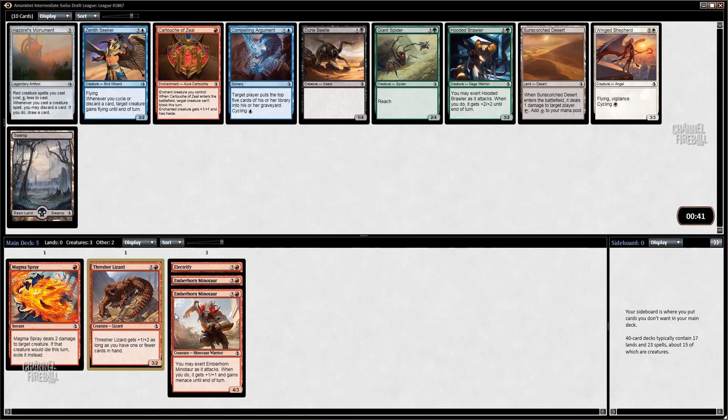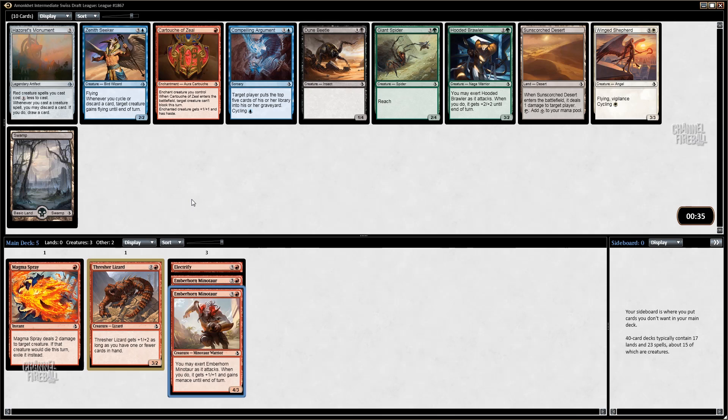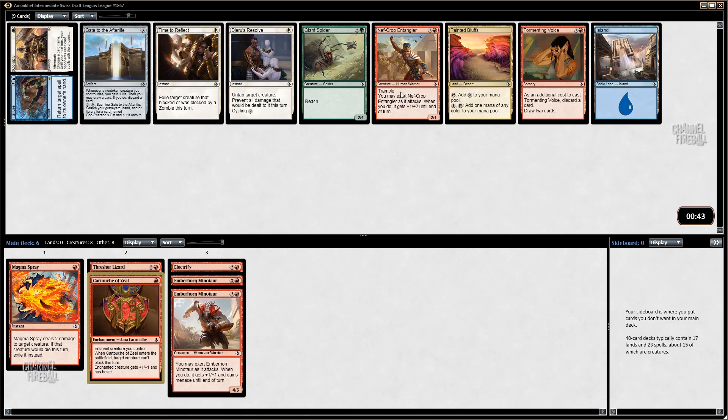I've actually been really impressed by red Cartouche. You don't want a ton of them, but it's a nice Lava Axe with Emberhorn Minotaur — you just play Minotaur, play Cartouche, and sometimes that's just the game. It obviously combos with any trials we may get, and is really good with what red is trying to achieve here. The only Monuments I really like are the green and white ones — the white one because the effect is actually useful the whole game, and the green one helps you get ahead from parity and slam green creatures ahead of schedule.